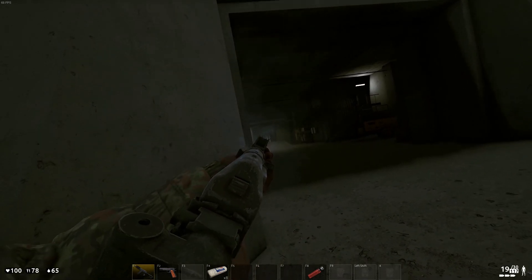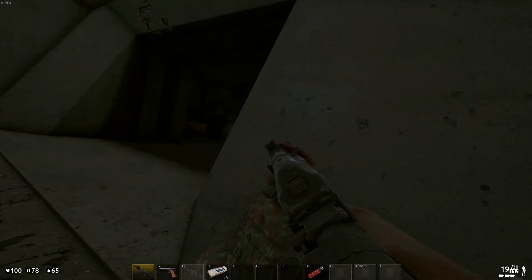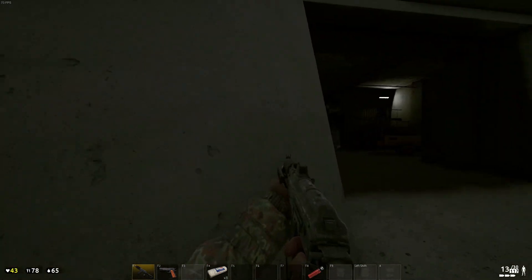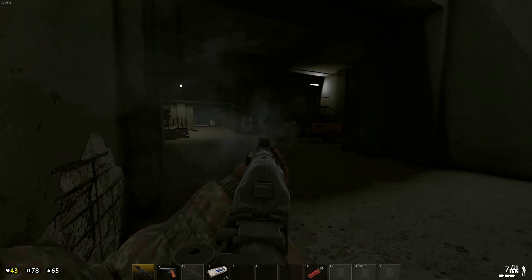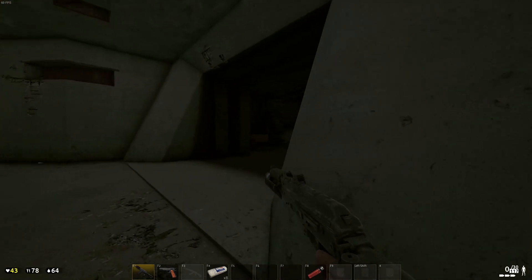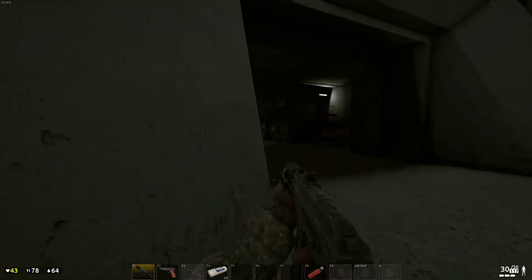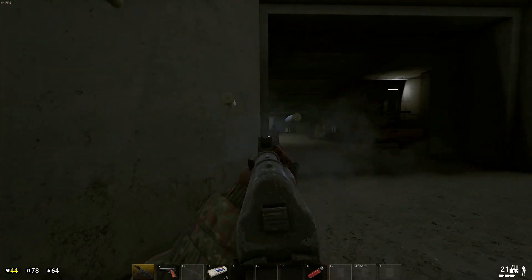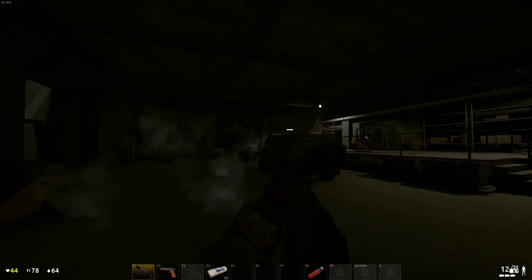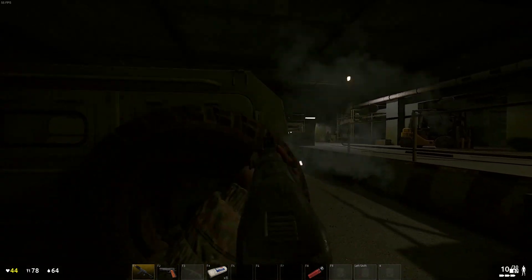Once you're inside the bunker you will come across several locked boxes that require a special key. These keys can only be found on military NPCs, and after the hour I spent trying to look for one and killing dozens of NPCs myself, I can assure you that they're rare to find. Once you're able to open these boxes within the bunker, you will find weapons with camo and other valuable loot.